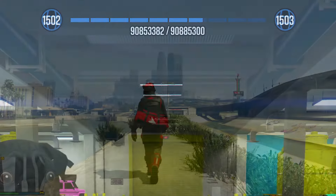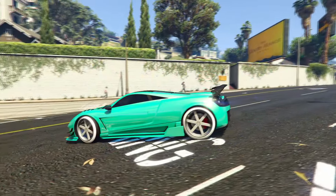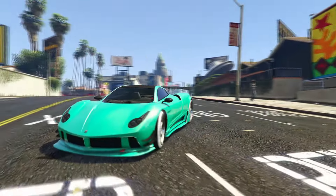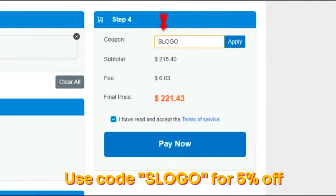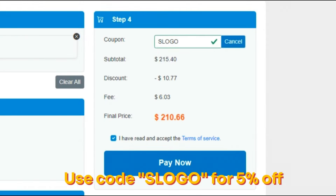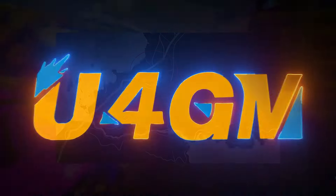Do you want 90% off all shark cards for having crazy outfits and cars on your character with loads of things unlocked? Make sure to check out U4GM in the pinned comment and use code SLOGO at checkout. They have over 8,000 reviews and are extremely trustworthy.